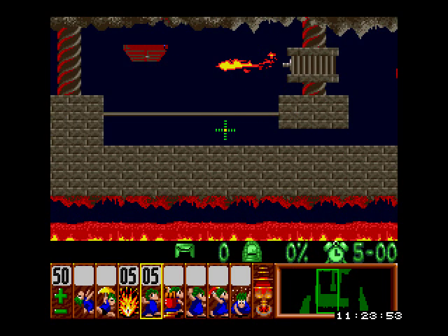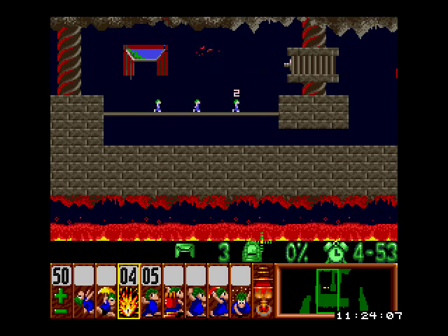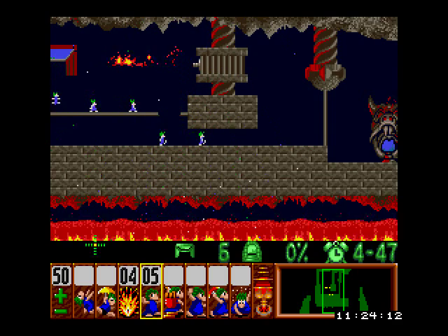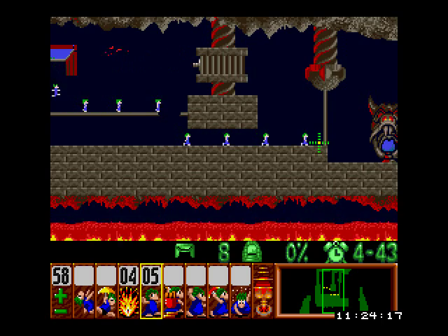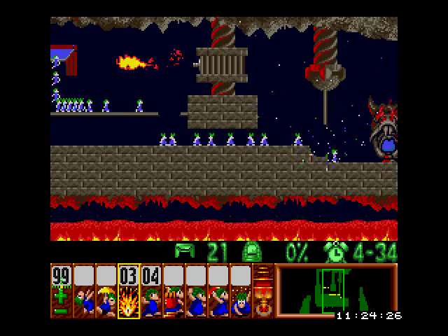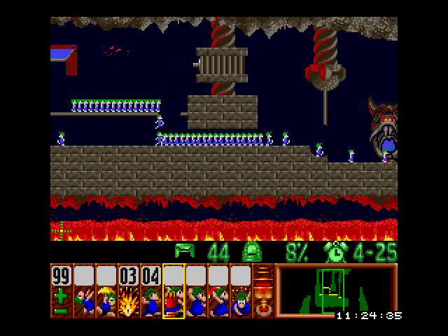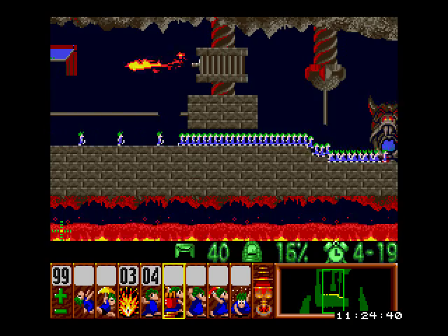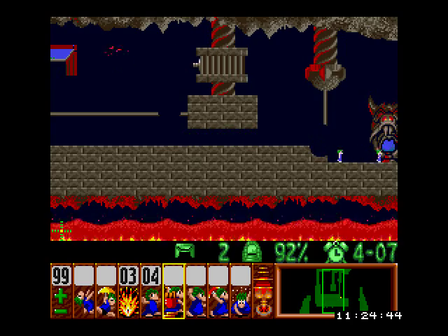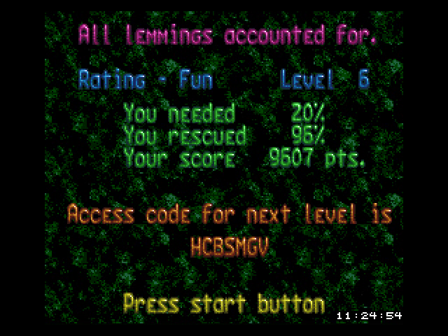Level 6, A Task for Blockers and Bombers. Making a lemming into a bomber will set a five-second timer on his head; when the timer runs out he stops and explodes, much like the nuke function but only on that lemming. Also, the only skill you can assign to a blocker is turning him into a bomber. Turbo mode is go — stop. All right, I'm gonna call it there for now, so see you later at part two, I guess.